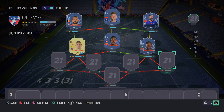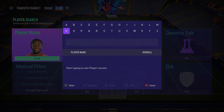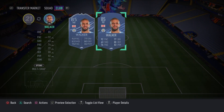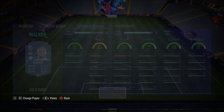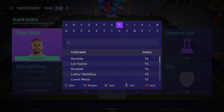Moving to the right back spot, we have Kyle Walker — one of the best right backs in the game. Everyone knows Walker is just overpowered. He has 94 sprint speed, 90 acceleration, and 83 standing tackle with great defending stats overall. You see him everywhere, and there's a hint coming up with his link to Joe Gomez. He's just a beast of a player.